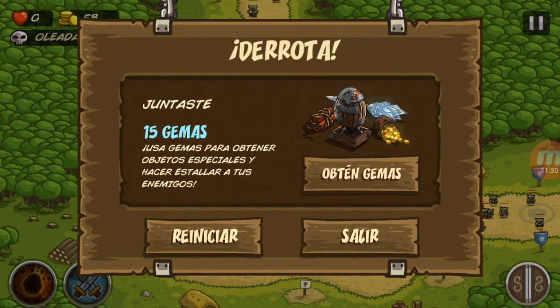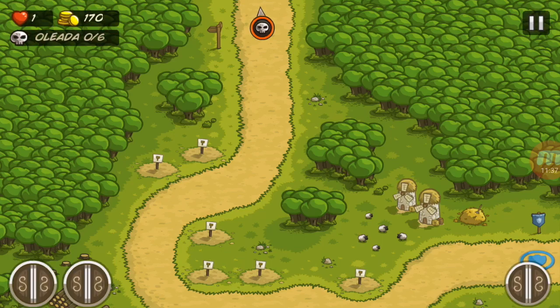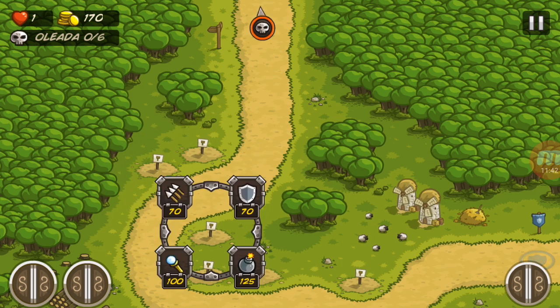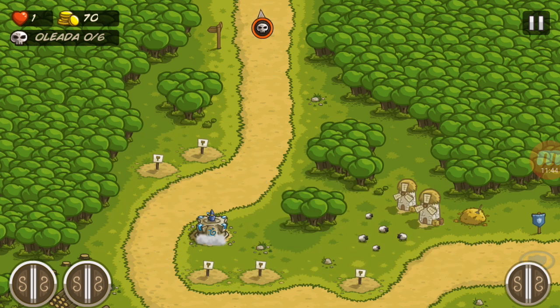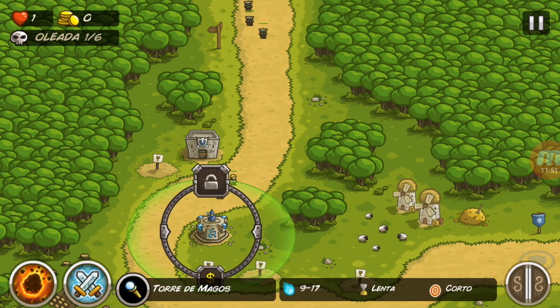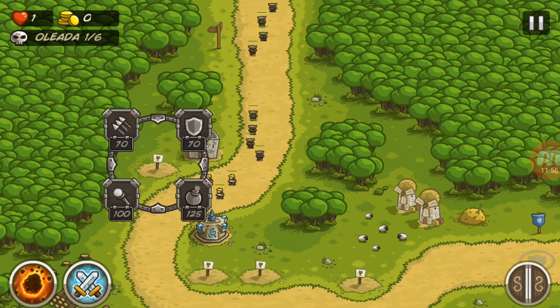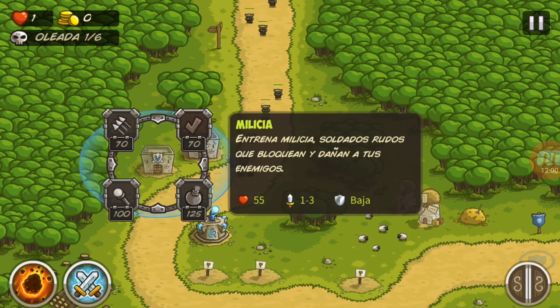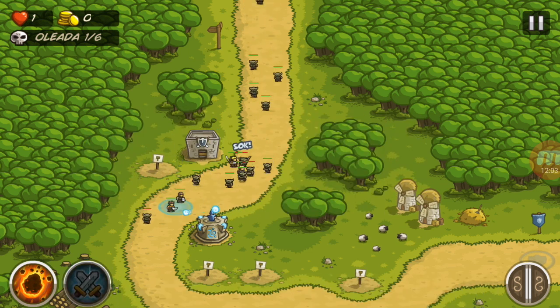Volveremos a jugar este nivel — lo jugamos otra vez de volada. Creo que sí lo podemos acabar. Vamos a poner primero magos en vez de arqueros. Los mágicos son más poderosos. Ya vean cómo bajan más los magos.